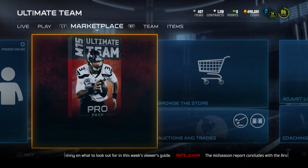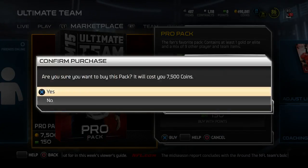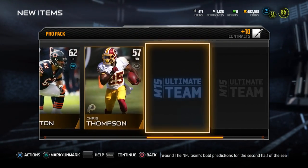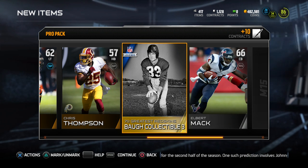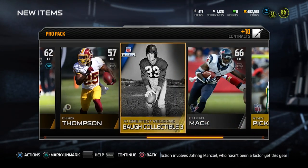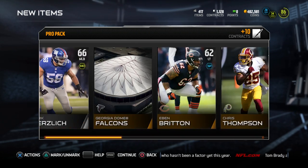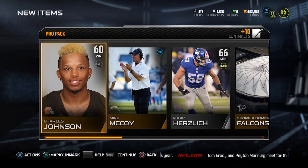Next pro pack. Remember, I said I'm gonna open up three of them, so we'll see if we can pull anything. If I get one of those Tom Brady's I'm gonna be super excited. I saw blue and I almost crapped myself — but it's a Sammy Baugh collectible, and then we get a Ryan Pickett. I don't think the Sammy Baugh collectible goes for much, but that's okay. We did get something that got me a little bit excited at least.